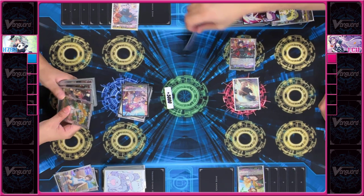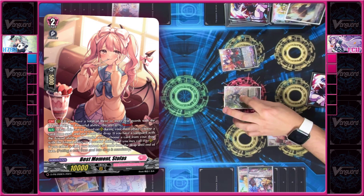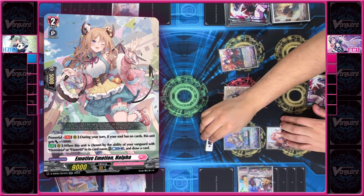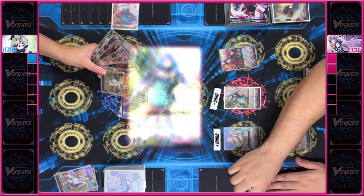I'll stand and draw. Since I have no cards in my soul, I can ride Coming Beauty Herminia for free. I'll play Best Moment Stalos. I'll use her skill to soul blast 1, then choose one card with the Powerful ability from my drop and call it. Since I have no cards in my soul, my Helpa gets an additional plus 10k, and my Best Moment Stalos gets the ability to boost this turn. I'll use the skill of Herminia to counter blast 1 — she gets an additional 5k power. I'll do this skill one more time — she gets another additional 5k power.